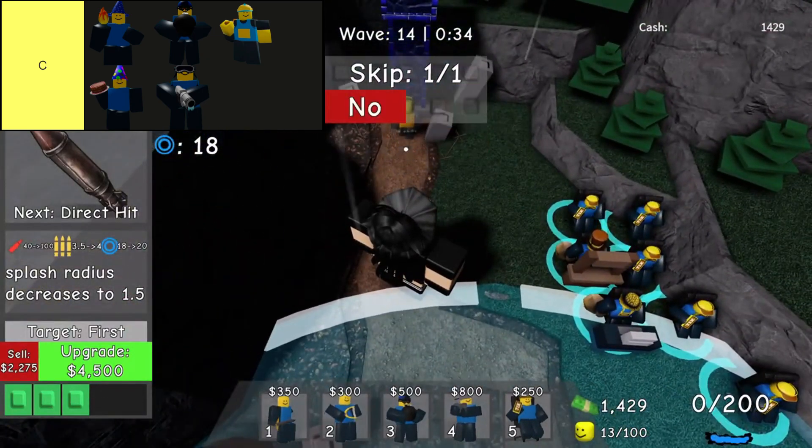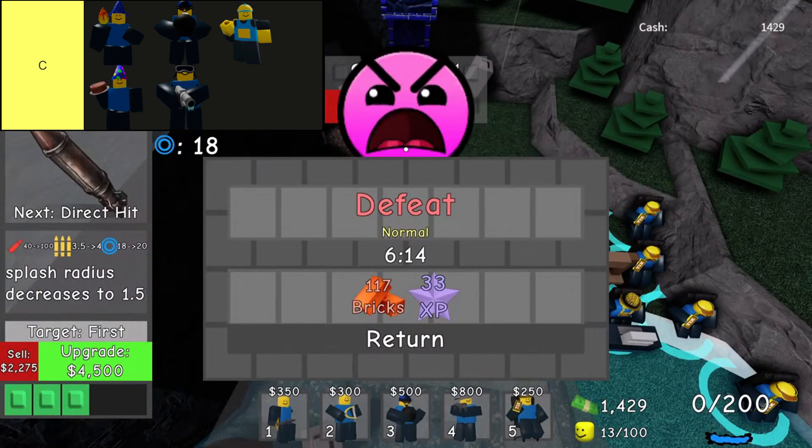Freezer Tower occupies a niche role among its peers, distinguishing itself by its ability to slow down and even stun enemies with its upgrades. However, its effectiveness in dealing damage is notably lacking, making it a situational choice on the battlefield. Players often opt to prioritize towers that offer higher DPS — damage per second — to swiftly eliminate threats rather than relying solely on slowing effects. This underscores the Freezer's unique but limited utility, where balancing defensive capabilities with offensive power is crucial for success.